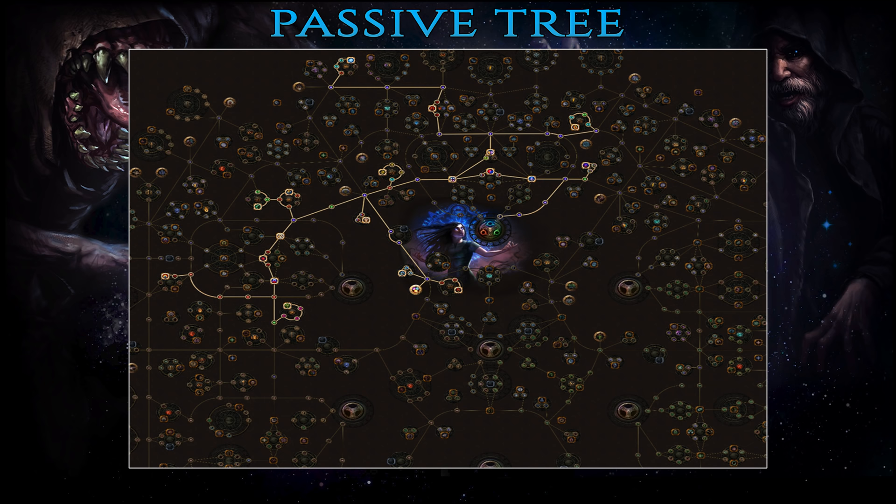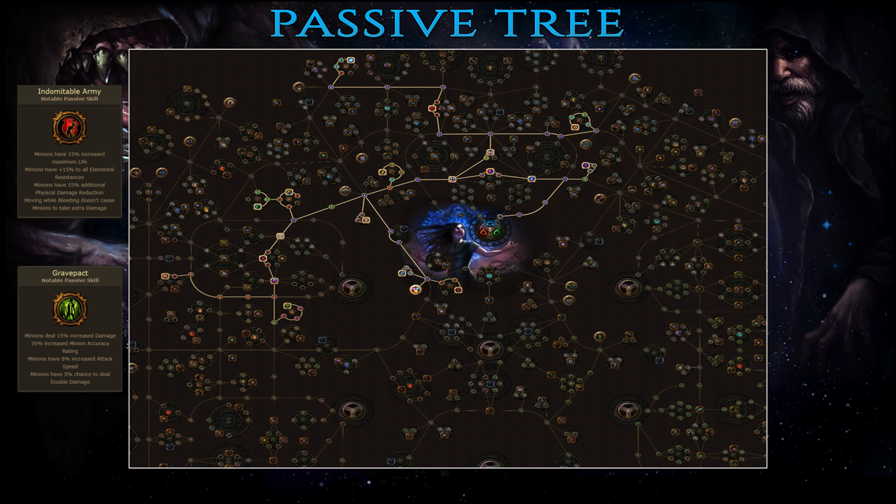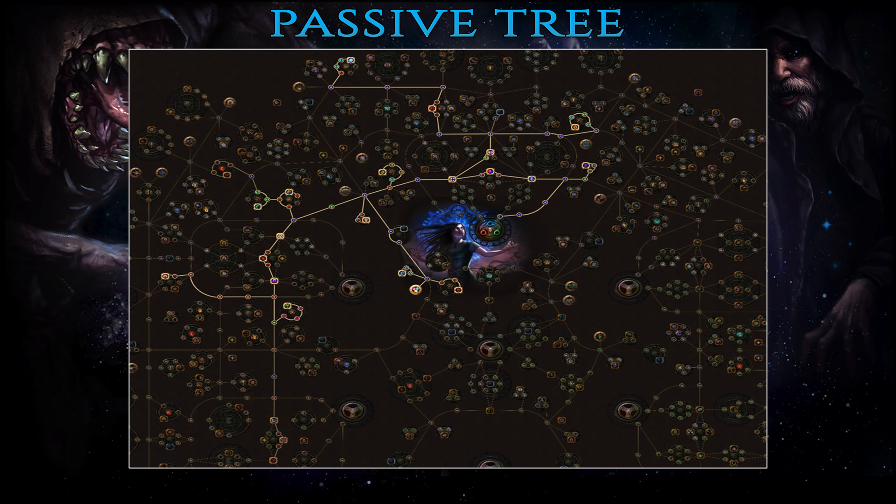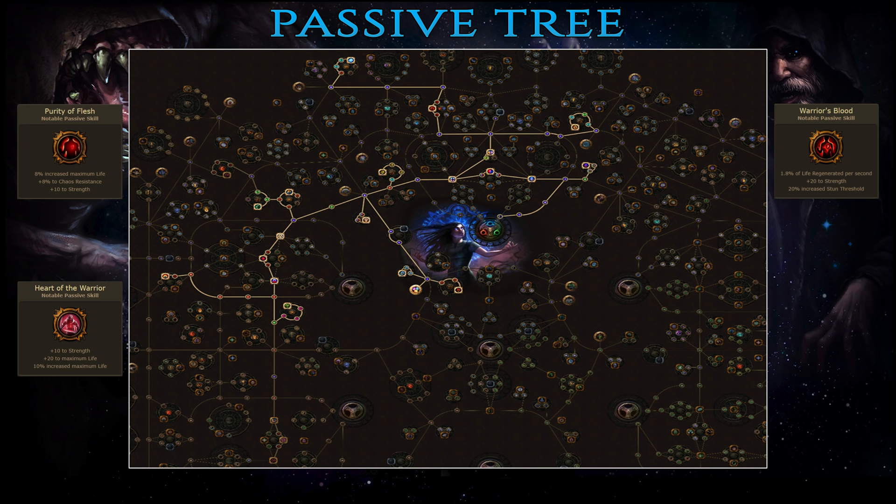In Acts 7 and 8, continue buffing your zombies both defensively and offensively with Indomitable Army and Grave Pact. The first brings a large amount of life, resistances and physical damage reduction while the second will take care of your boys' accuracy. Finally, balance it out with a bunch of strength, life and energy shield for yourself through Devotion and Sanctity. As you approach the end of story mode and difficulty starts ramping up, it's a perfect time to invest in some HP through Purity of Flesh, Heart of the Warrior and Warrior's Blood.